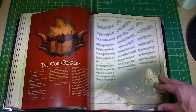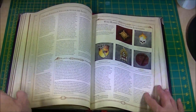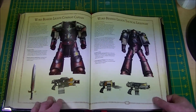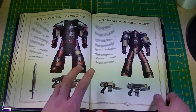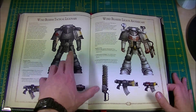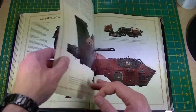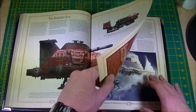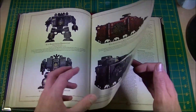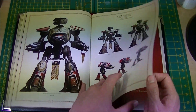Word Bearers — background, fluff, how they're organised, how they're structured. And here we have them in their new colours for the massacre — the red of the betrayal. Some of them still have the grey slates, but you can see all the runes carved across them, even on the apothecaries. They're just fantastic. Vehicles, exemplary battles, tanks, Dreadnoughts, Titan Legion — Legio Atarus, to oppose the traitor legion of Mortis.